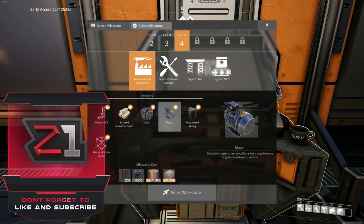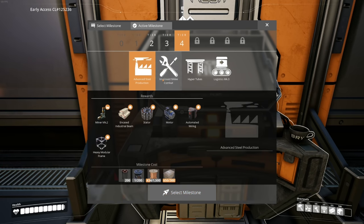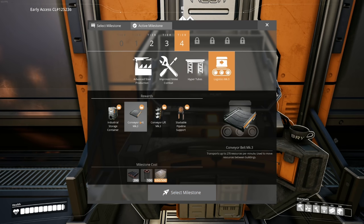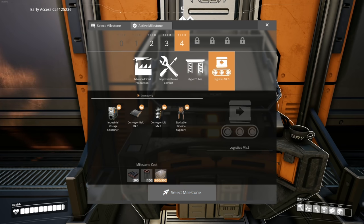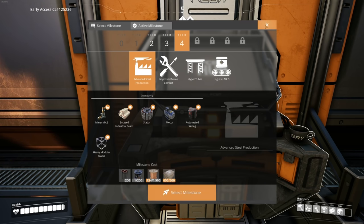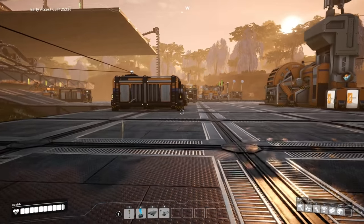We're going to work on getting probably advanced steel production. I'd really like to get Logistics Mark 3 as well. Actually the conveyor belt Mark 3 requires the production of encased industrial beams, so that route wouldn't help us out directly. So we're gonna start with something else - I'm gonna clear up my inventory a little bit.